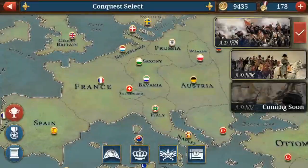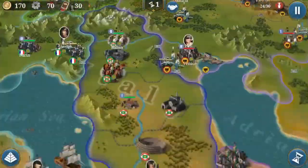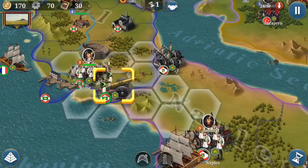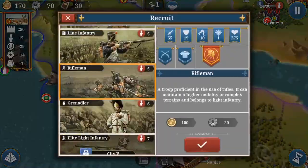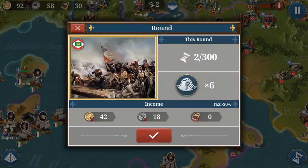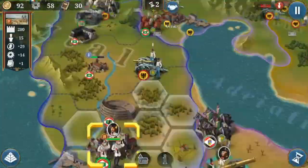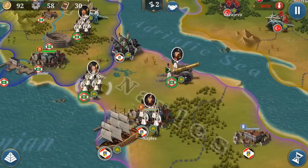So I'll now show you the actual attempt of getting Italy while playing as Italy. Step one: I had Italy and I was preparing a little attack on Naples, because I had to hurry a bit.